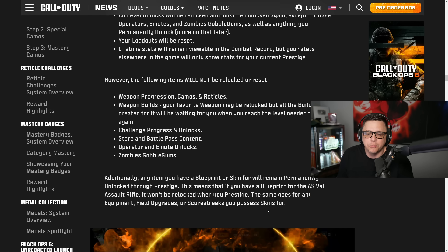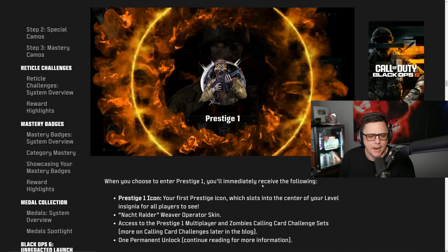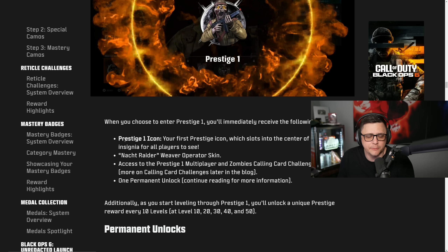Additionally, any item you have a blueprint or skin for remains permanently unlocked via prestige. For example, if you have a blueprint for the AS VAL which unlocks at level 55, it won't be relocked when you prestige. This makes the system feel less punishing — especially the first, second, or third prestige — because you'll gradually have your full loadout with all perks back quickly.